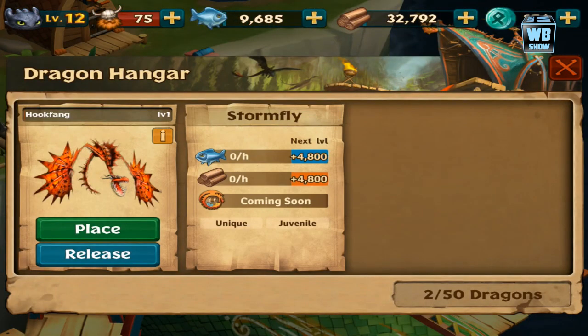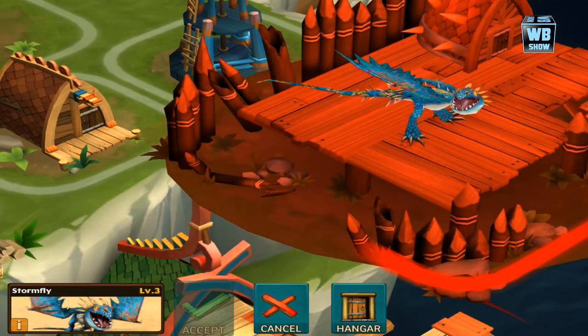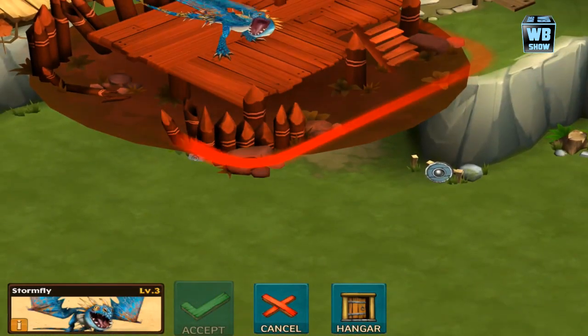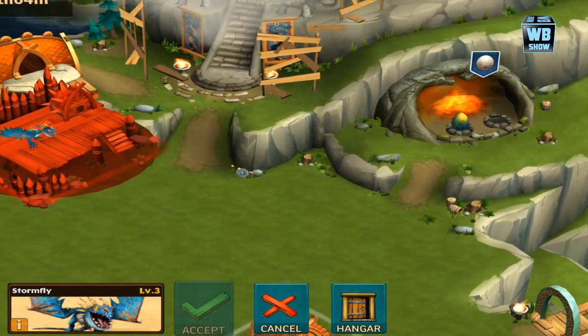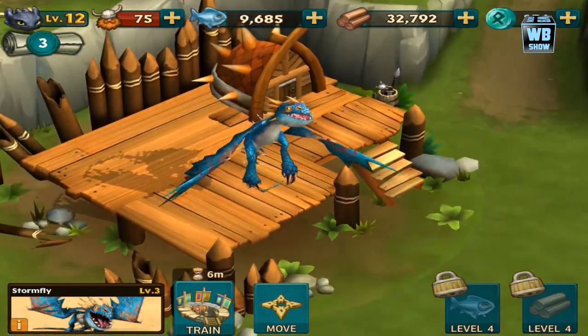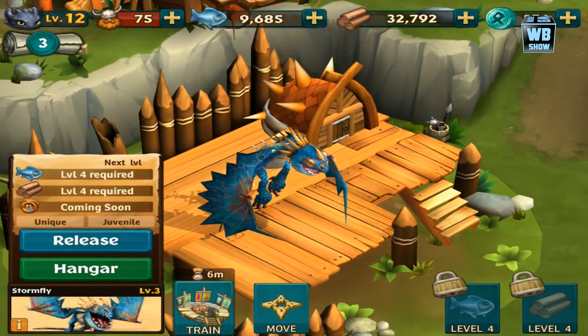Going back in the hangar, here it is — I think the picture is different compared to the one we saw earlier. Let's zoom out a bit. There it is — Astrid's dragon, and you can only get Stormfly — this is called Stormfly.